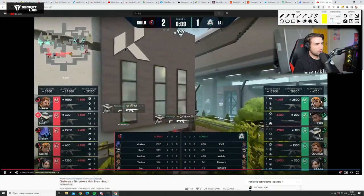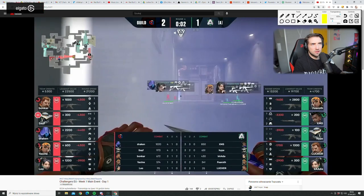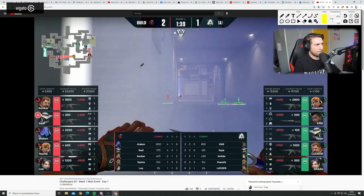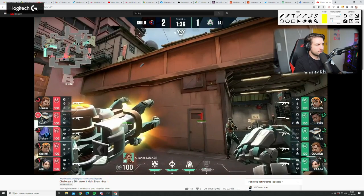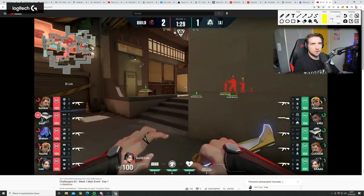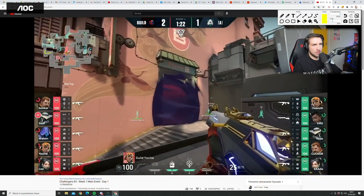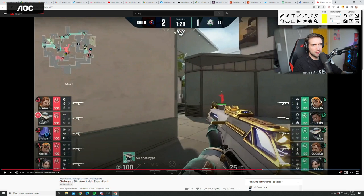First buy round for Guild — Bucky on XMS. If Guild takes this round it's probably gonna be 5-1. Aggressive push because of the flash to get info, then Fearot just peaks garage and doesn't see anyone, so the rotation happens. They peek garage, no one was there, so they already rotate towards A. Fearot takes B Heaven — walled off — so he only needs to watch the entrance and play retake B while they focus on A.